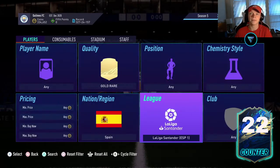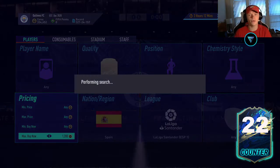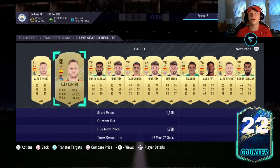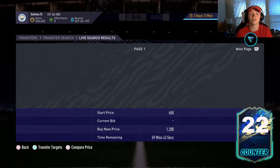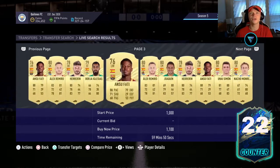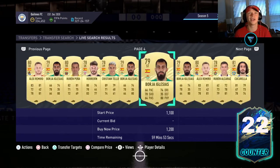What I think you should do is go La Liga, gold rare, Spanish, and kind of set your price range to about 1,200. Let's take a look at what kind of gold rares we're looking at — we're looking for a combination of low price and high rating. As you can see, these are going for about 1,200 right now.